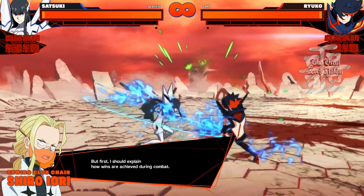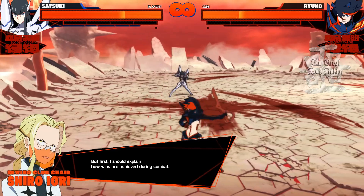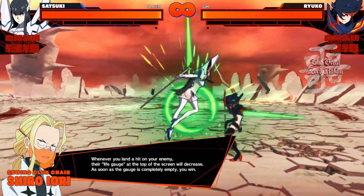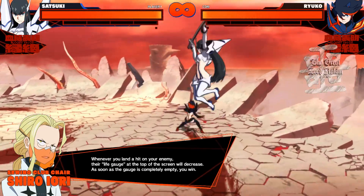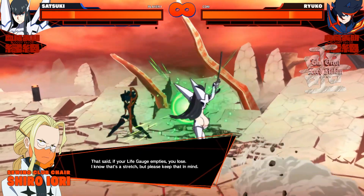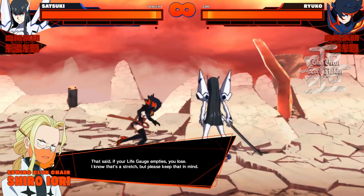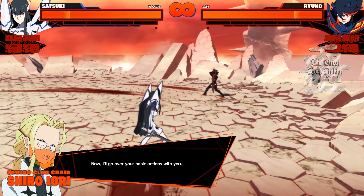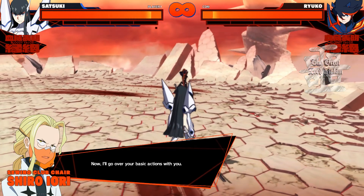But first, let me explain how wins are achieved during combat. Whenever you land a hit on your enemy, their life gauge at the top of the screen will decrease. As soon as the gauge is completely empty, you win. That said, if your life gauge empties, you lose. Please keep that in mind. Now, I'll go over your basic actions with you.